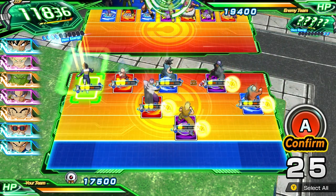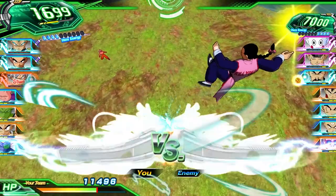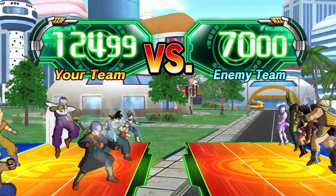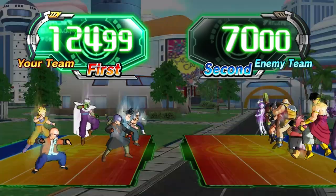Attack with all your might, but be sure not to overdo it — characters who run out of stamina take extra damage. And in the world of Dragon Ball, power level matters. Whichever team has the highest gets to strike first. This can mean all the difference in combat.